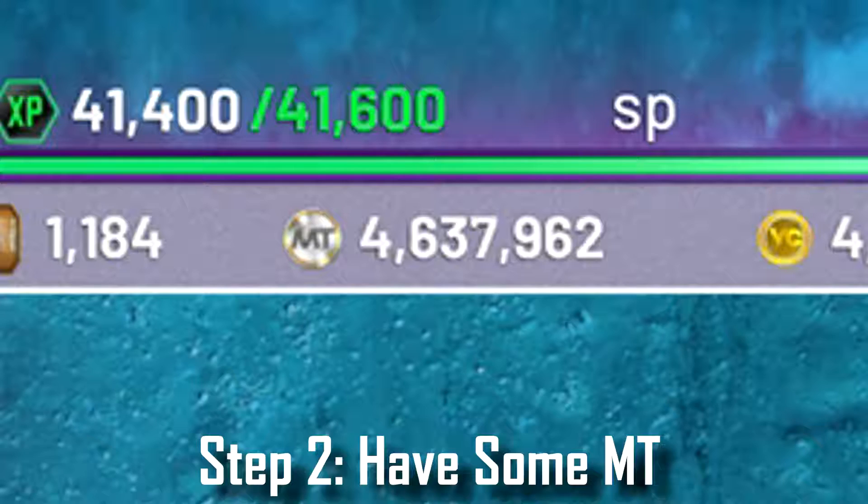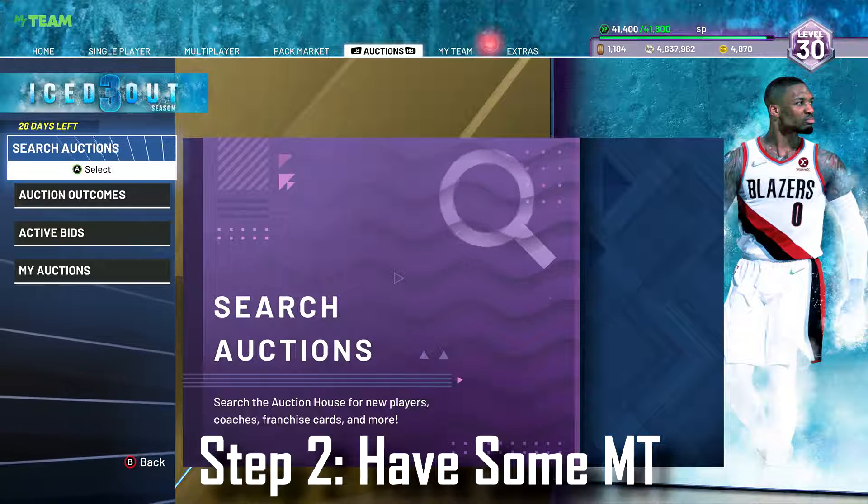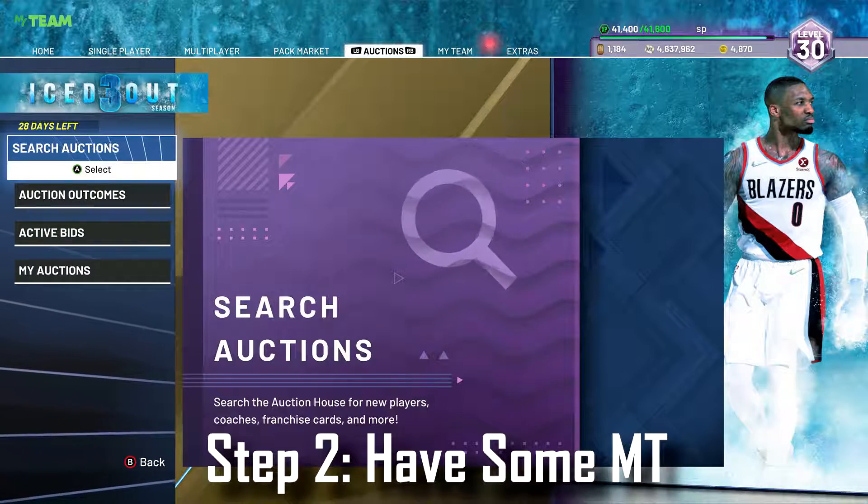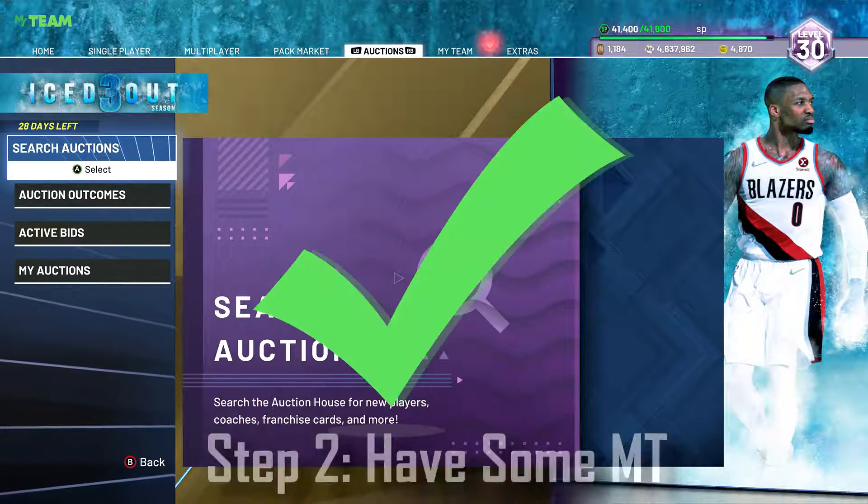The next thing is you're going to need some MT. You don't need that much to practice — you only need around 5,000 MT to practice, and it's pretty easy. Once you feel like you have enough MT and you're on the current gen version of the game, you're ready to learn how to snipe.